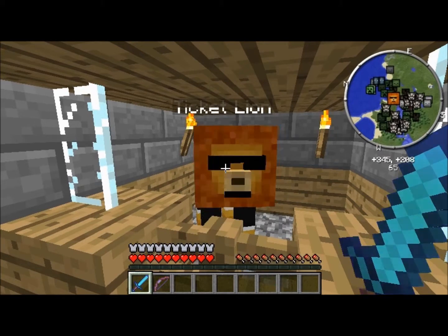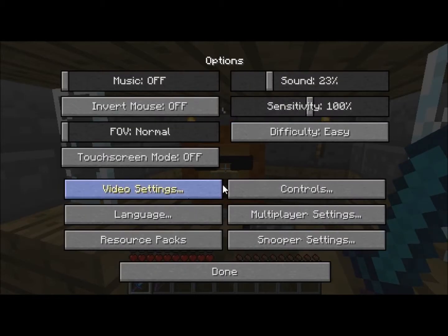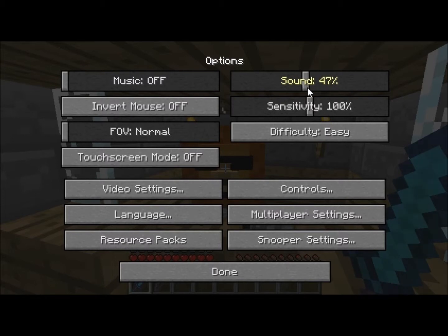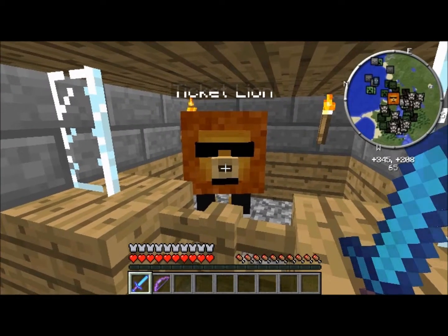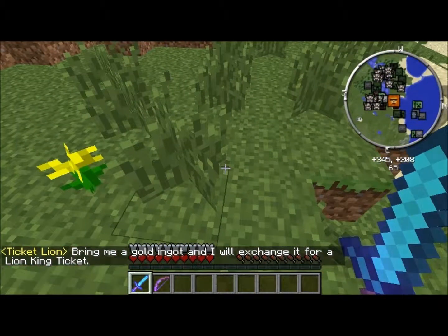Now showing the Lion King. Here is the Ticket Lion. Let me just check my options — sound at 50%, music at 35%. That's all good. The Ticket Lion says: bring me a golden ingot and I will exchange it for a Lion King ticket.